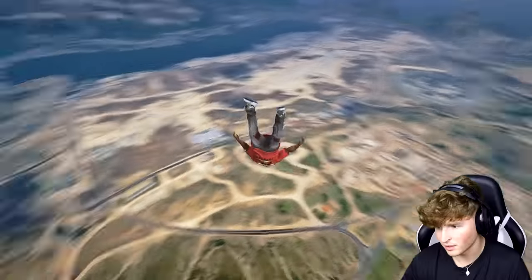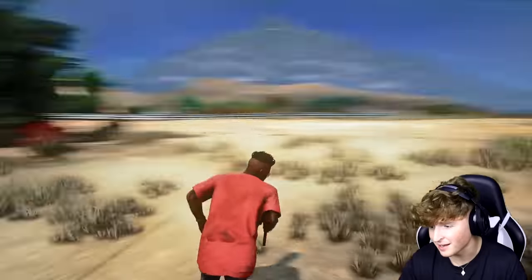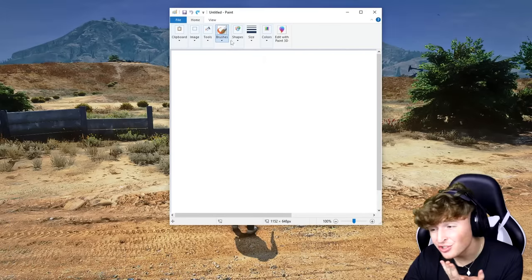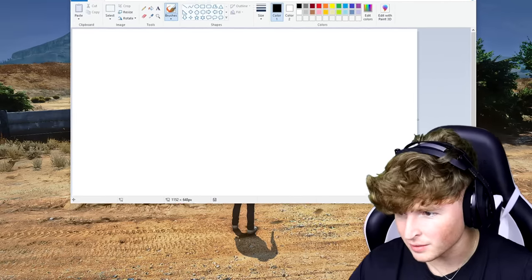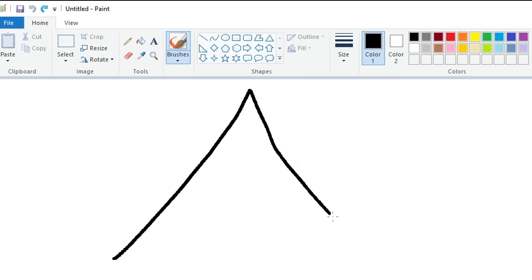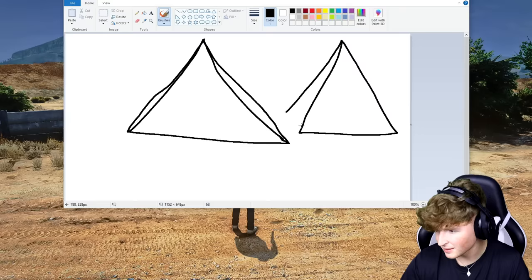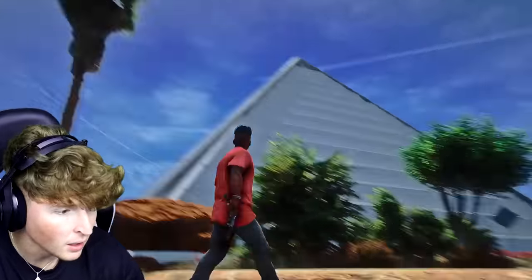I'm just gonna launch out because it's really hard to land. Let's land somewhere — I'm thinking over here. Guys, we landed and I kind of want to build a house. We lost the cops, which is good. I'm not the best drawer so I'll keep it simple. I want to draw two pyramids — that'd be a sick house. I've never had a pyramid house. Let me add like a door entrance. Let's press save — three, two, one — boom. It worked!